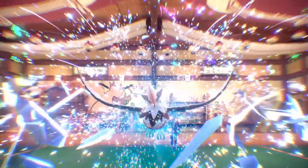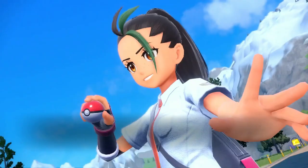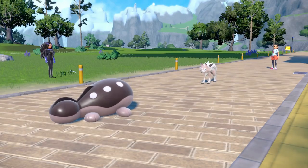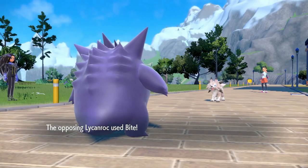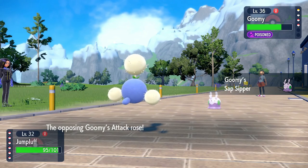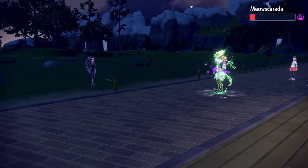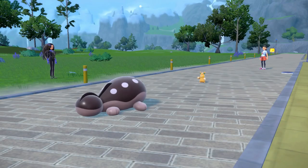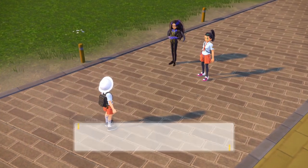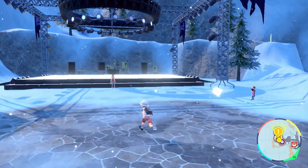But we can't rest because Nemona wants to fight. Toxic Spikes actually proves useful after a rough start where turn 1 Bite takes Gengar down to 9 HP, and it's pretty close at the end because of some misplays against Gummi and Meowscarada's Flower Trick being a really strong move. But we just barely manage to win. Using TM to teach Clodsire Rest earlier really saved us here. With that win, we've impressed La Primera and we're off to Montenevera to take on the Ghost Gym.